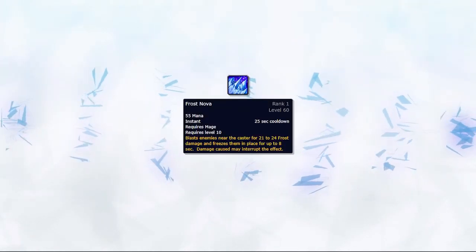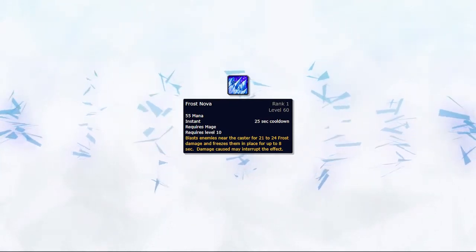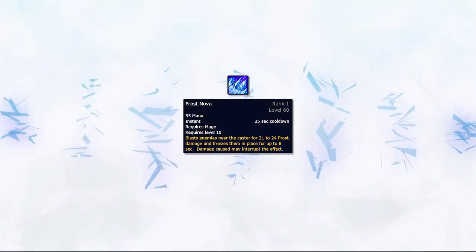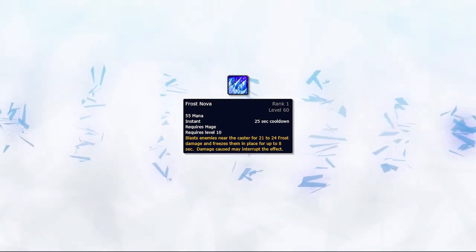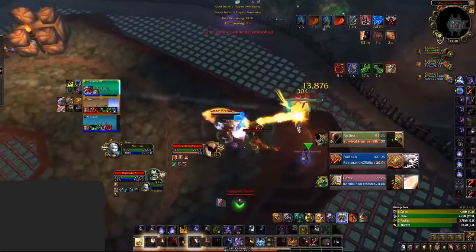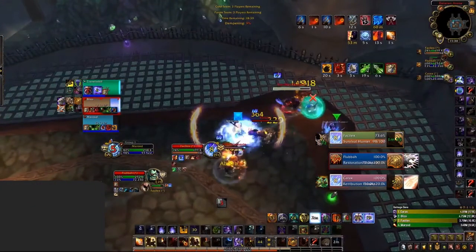Fire Mage doesn't have the same slows and ability to kite with Novas as Frost does. As Fire you have no slow outside of your Flamestrike, but you do have one single Nova. This means use of it needs to be on point — you rarely have the luxury of using Nova on healers to ensure CC when up against cleaves.